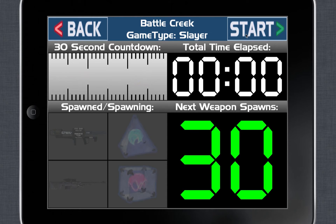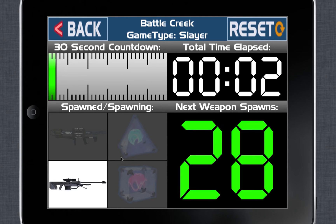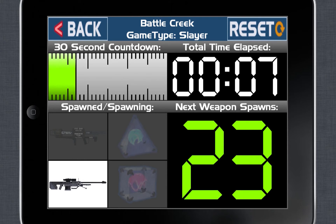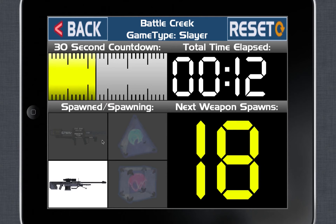When I hit start, the sniper should be lit up because that's the first weapon that's going to spawn. And there you go — you can look at a glance and see one thing's up: it's the sniper rifle. And then you'll get audio cues: 'Sniper, 20.' Those will happen every five seconds.